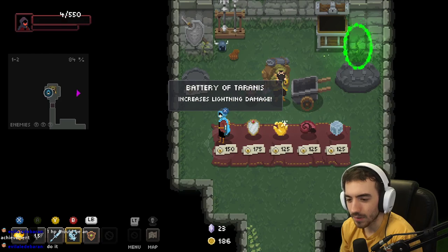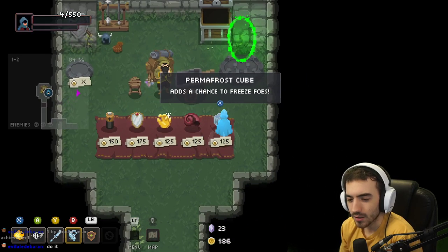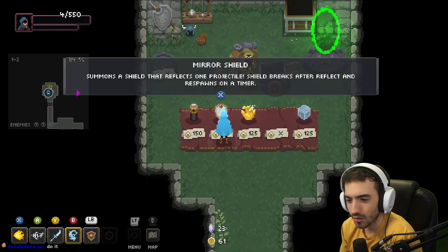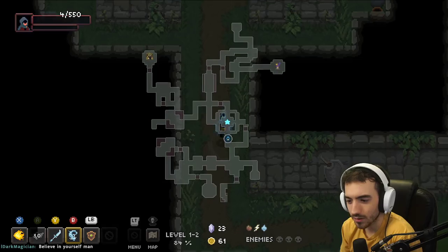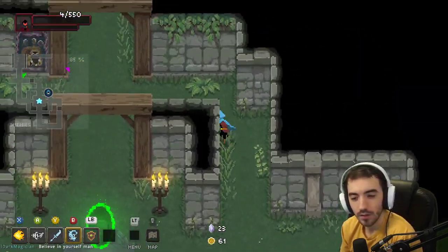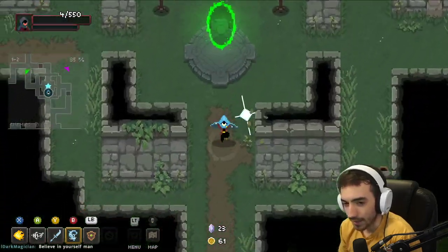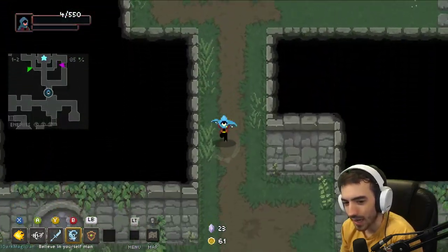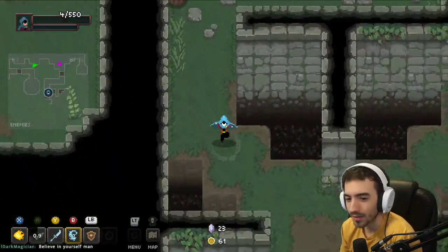I'm going to buy a relic. Chance to freeze foes — let's have a chance to slow them down. Why not? We're not going to live much longer, but we might as well slow them down. I don't have a lot of confidence getting past this level, and then we have to get through the whole boss.